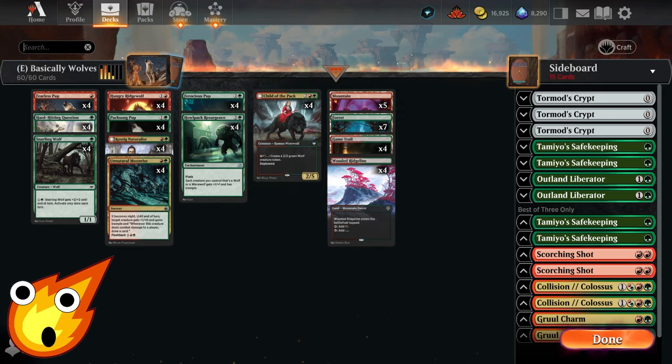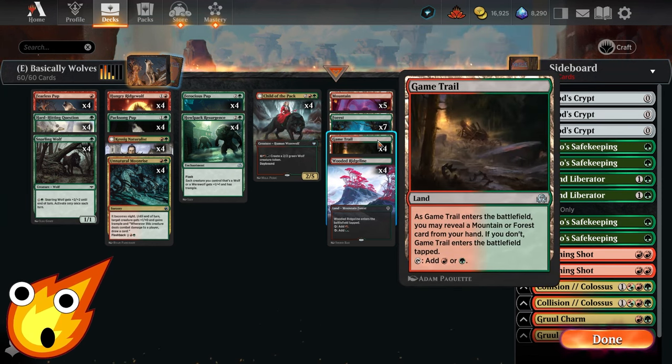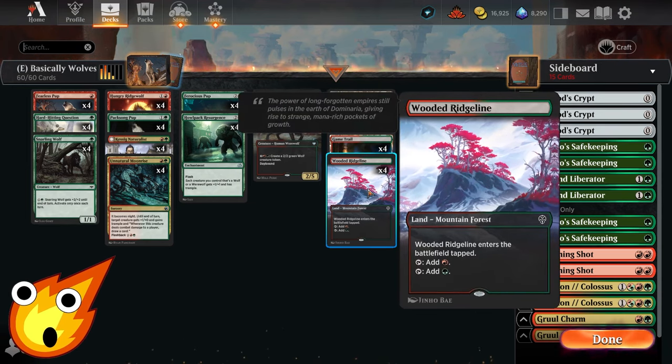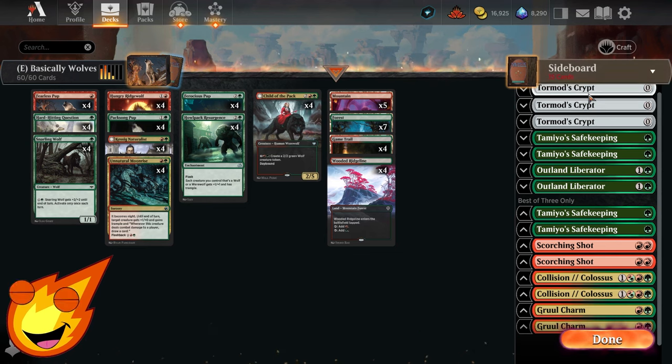For the mana base, we're keeping it simple: mountains, forests, Game Trail — which is rare in paper but cheap and an uncommon on Arena — and Road of the Ridgeline as a simple tap land that still gets the job done.